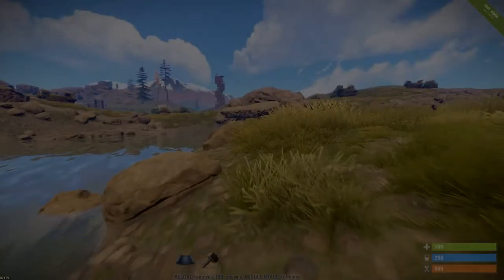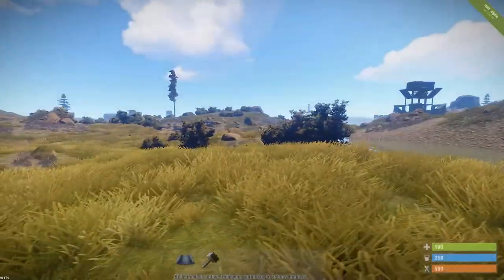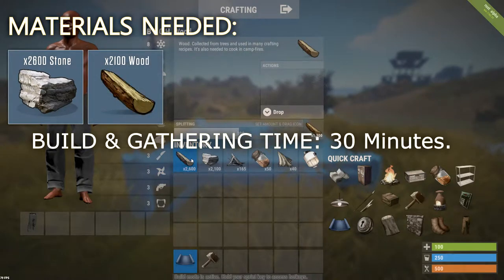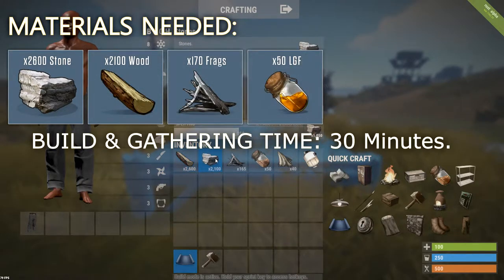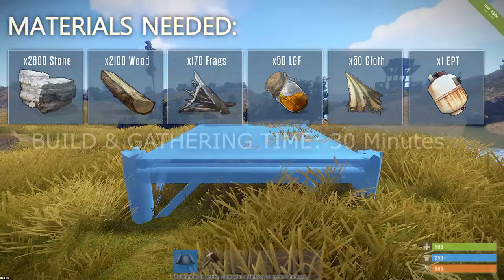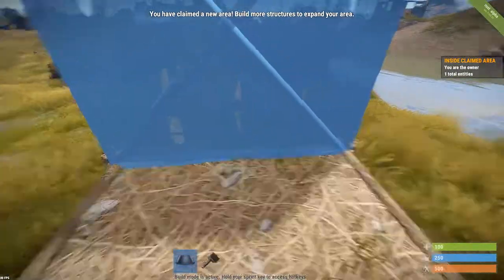What is up YouTube, it's me Beck Gameplay here, back with another video. Today we're gonna build a really compact base in Rust where you only need these materials: 2,600 stone, 2,100 wood, 170 metal fragments, 50 low-grade fuel, 50 cloth, and 1 empty propane tank. The building time is only 30 minutes, so this base can be really fast up and working.